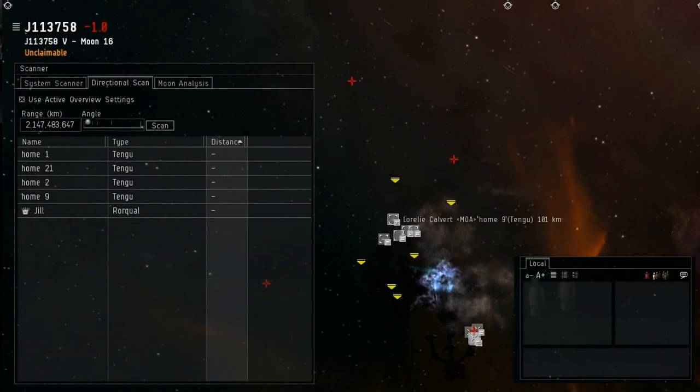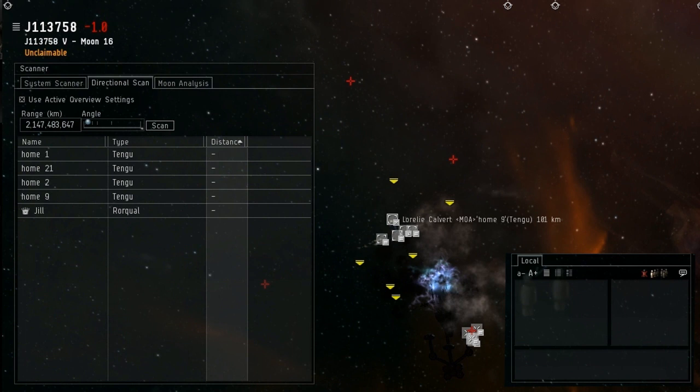A pilot must rely on their wits, directional scanner, and luck to gather intel on anyone that may also be in the system.